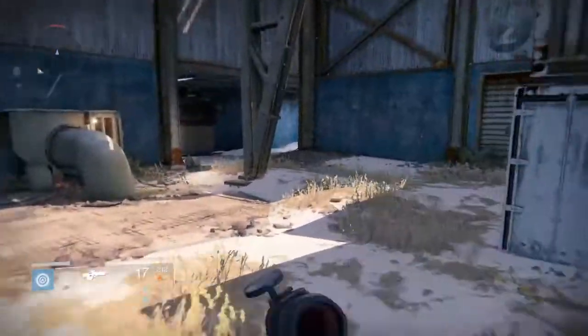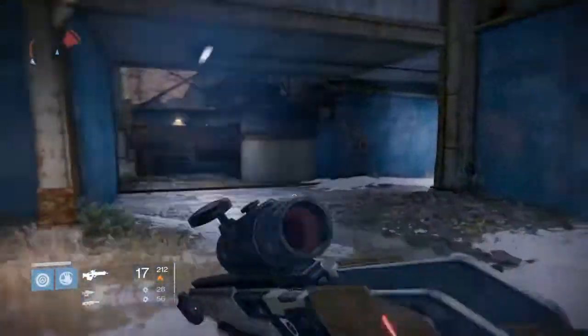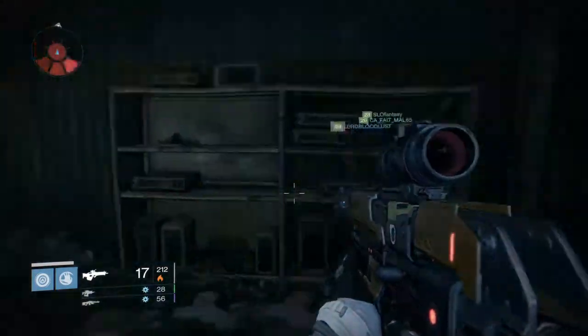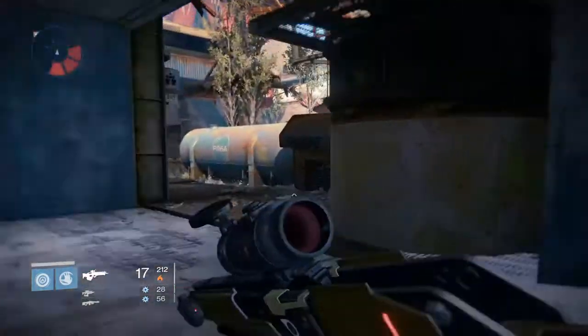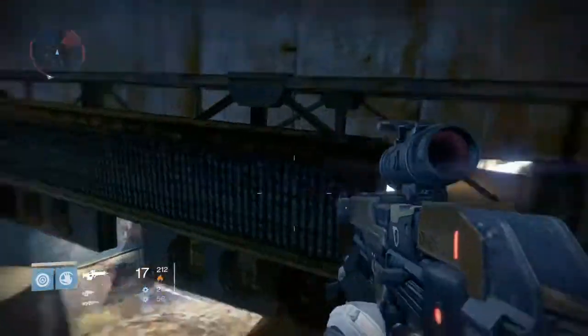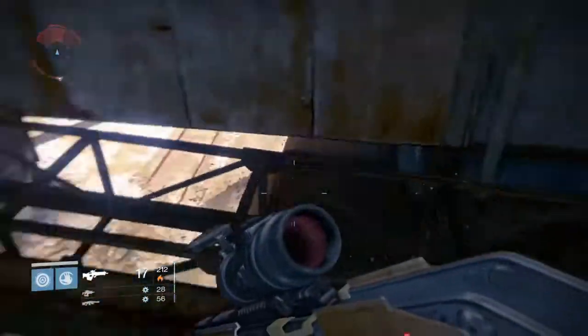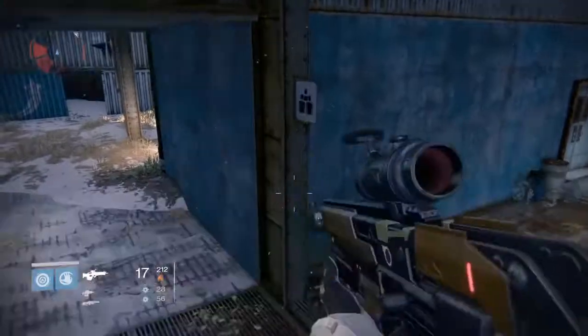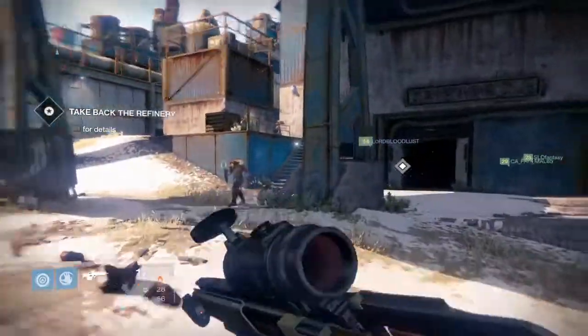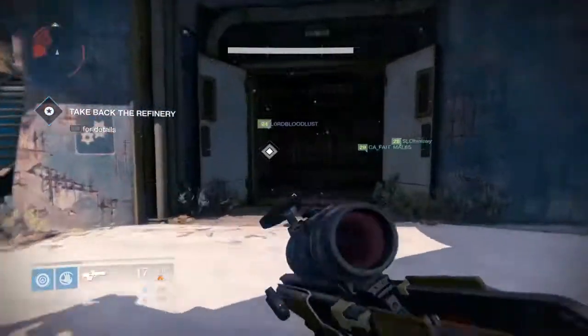You will see another dark little building to go into on the right — no chests in there. You can also check up on the boxes where I'm checking now; there's sometimes a chest up here, but there's not today. What you want to do now is just run straight down here.